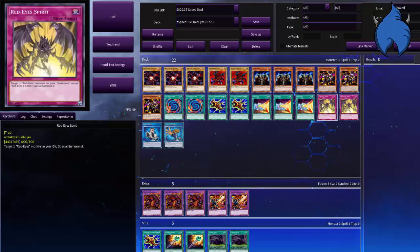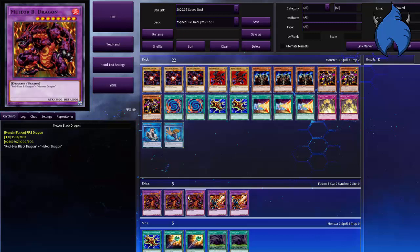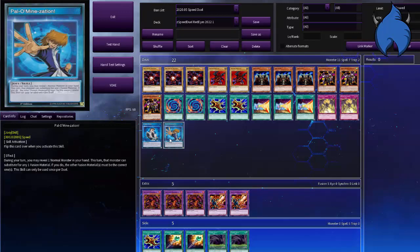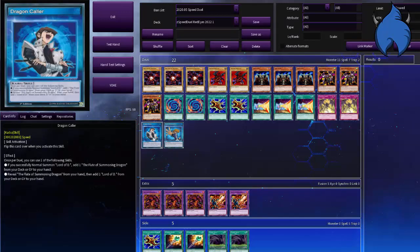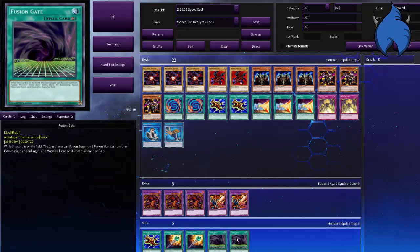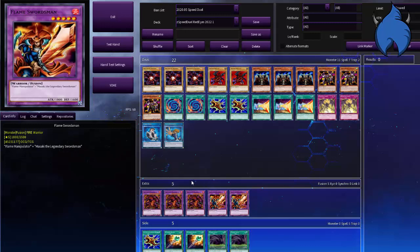For the traps we have two Red Eyes Spirit, rounding up a 20 card deck. For the extra deck we have three Meteor Black Dragon and two Flame Swordsman, just because we had spare space. For the skills we have Polymerization and Dragon Crawler — this is a side deck if you want to check it out.